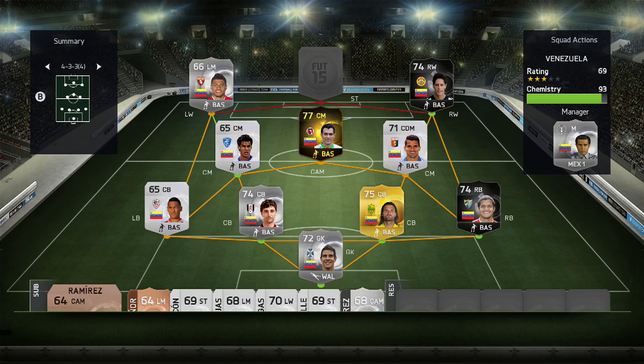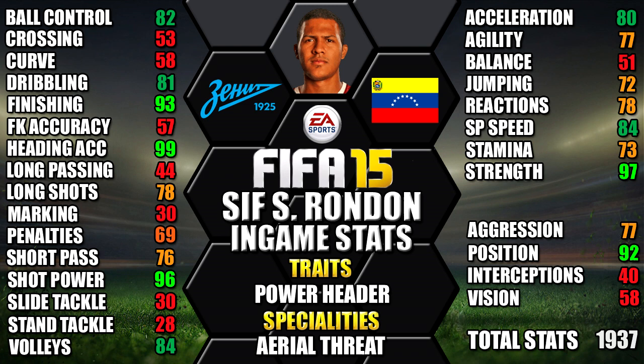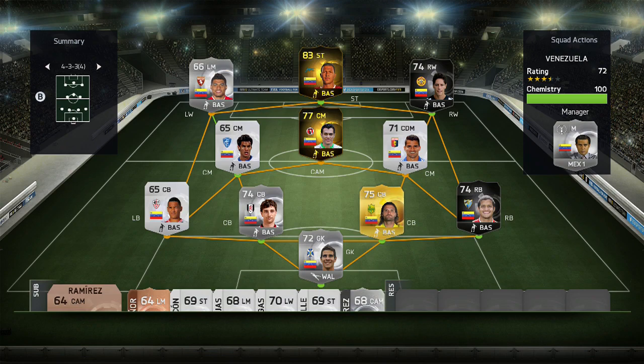Rounding off our team at striker we have second in-form Solomon Rondon. He's 6 foot 2 tall with high/medium work rates, a 4-star weak foot and 4-star skills. His standout stats are 99 heading accuracy, 97 strength, 97 shot power, 93 finishing and 92 attack positioning. That rounds off the Venezuela team.